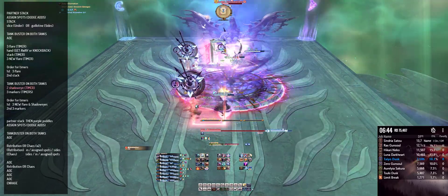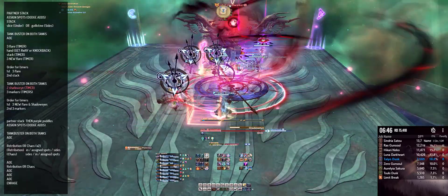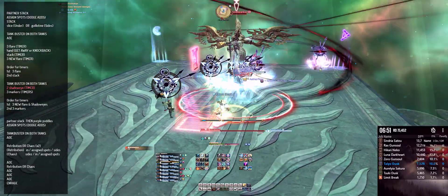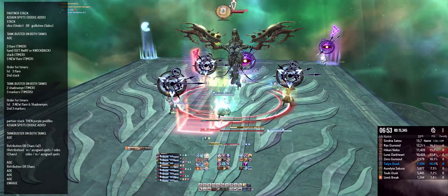Now the party must get ready for two shadow eye timers. If you're in melee with a shadow eye timer, you can sort of stay on the boss — just make sure you're behind your party before the shadow eye timer goes off.